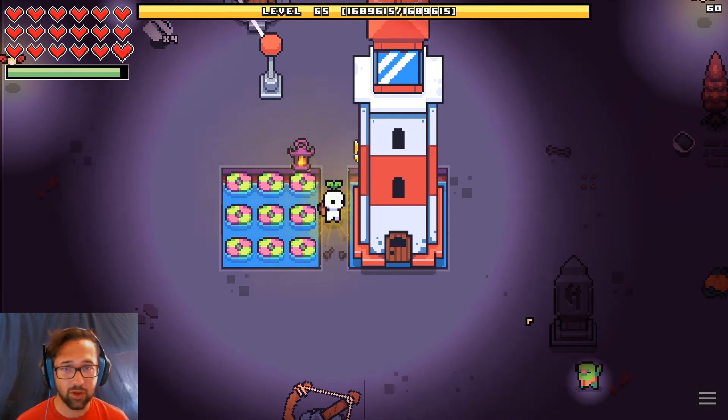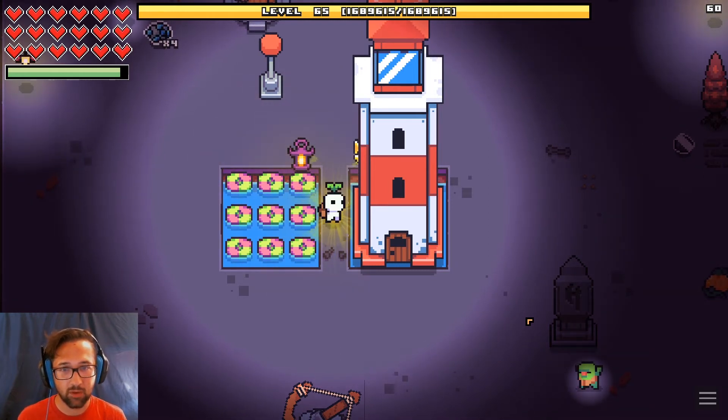Why hello. In order to get the skeleton fish in Forager, all you have to do is put some fish traps in the purple biome. And then wait.